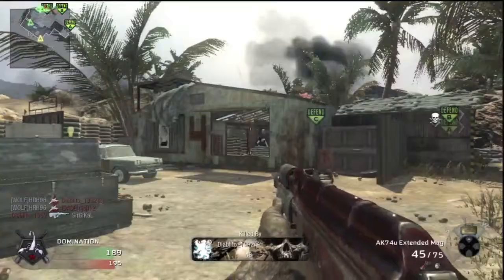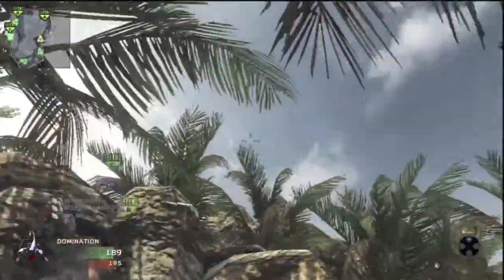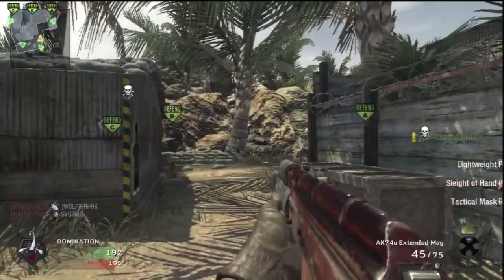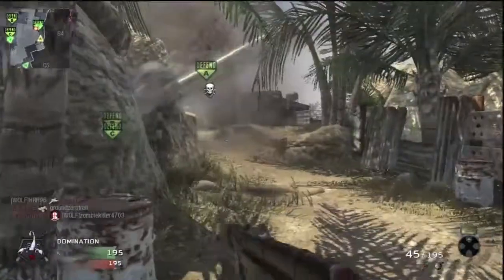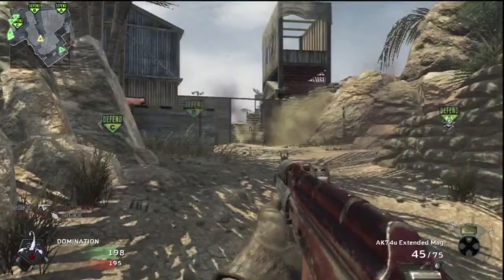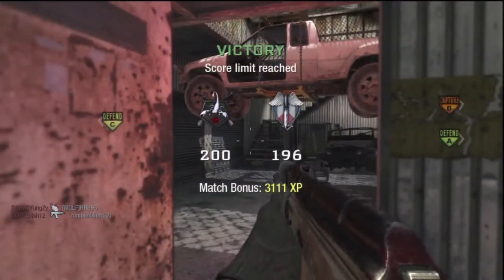I don't know how that guy — because he killed both of us — doesn't take the A flag right there. Then I get killed trying to go back after him. There's a chopper gunner, and this may be the play of the game right there. Boom — take him out. And that's it, folks. Don't call it a comeback, though.